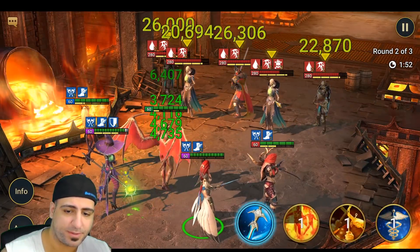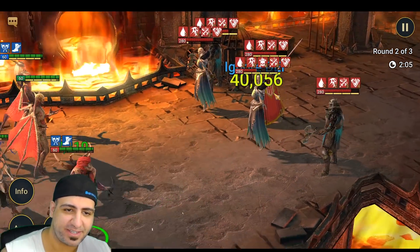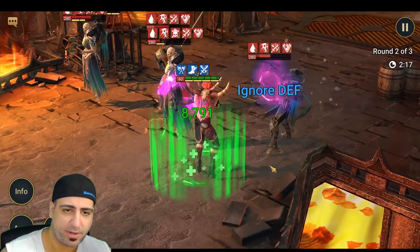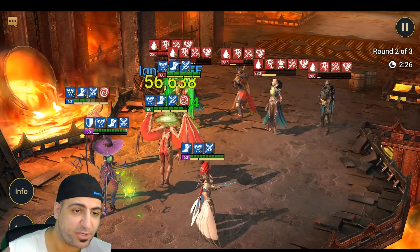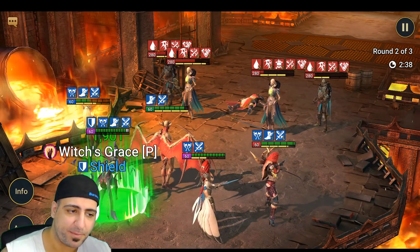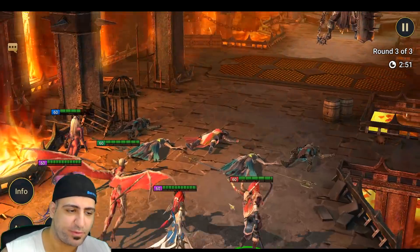Waiting for Decrease Defense to come back, then setting up Increased Crit Damage and Attack. Retribution procs - that's a very good mastery when it procs. 149,000 damage. We're going to use Killing Haze one more time and then go straight to the Fire Knight. Actually we're saving the double hit for the Fire Knight's shield - 53,000 that's not too bad with the shield up.